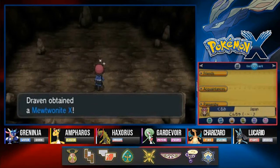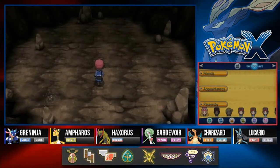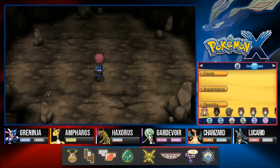We captured Mewtwo! And after capturing Mewtwo, you will get the Mewtwo-nite X. Depending on what version you're playing, you'll get either Mewtwo-nite X or Y. The X one will make it into a fighting slash psychic type Pokemon, and the Y version will be a pure psychic type.